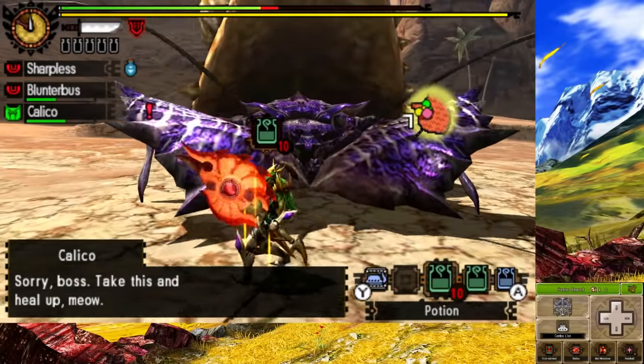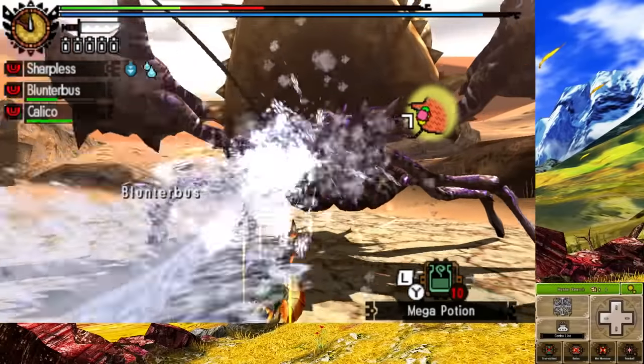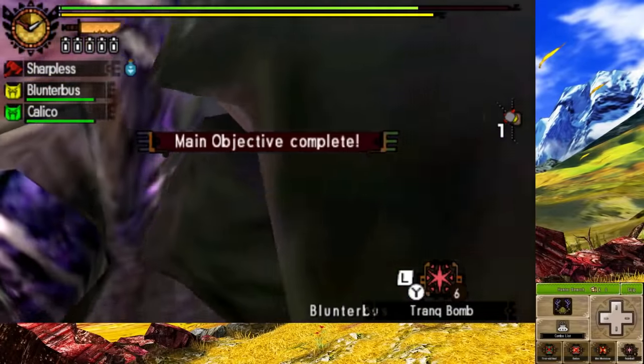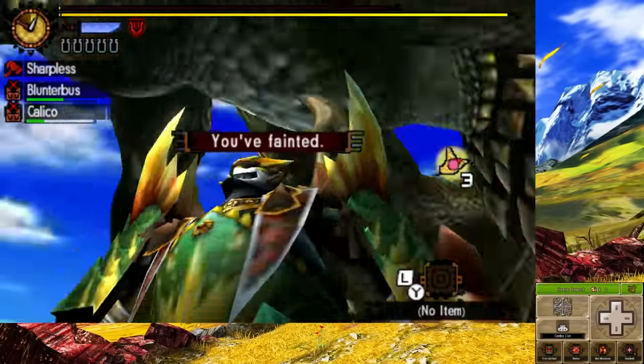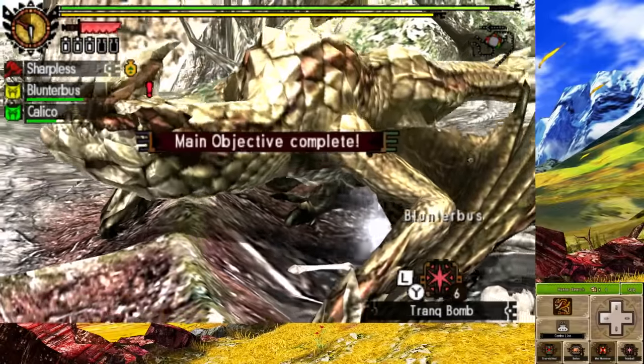Next was Plume Daimyo Hermitaur. He wasn't that hard — in fact, he was actually quite easy. He did spray me with water a bunch of times, but I was still able to capture him with little effort. All that's left now before the G2 quests is an urgent quest for Seregios. This one wasn't actually bad, but it fainted me twice as a result of me being cocky. But after a little bit of patience, this one is captured.